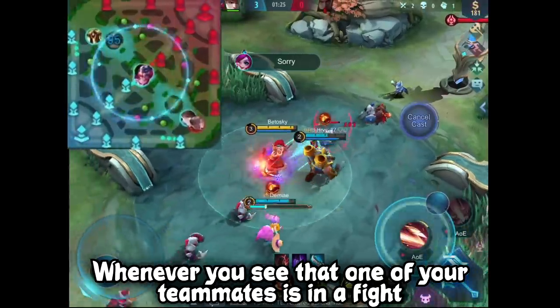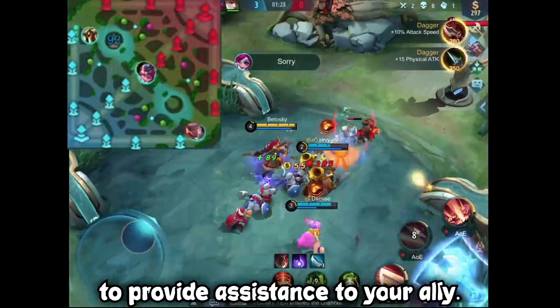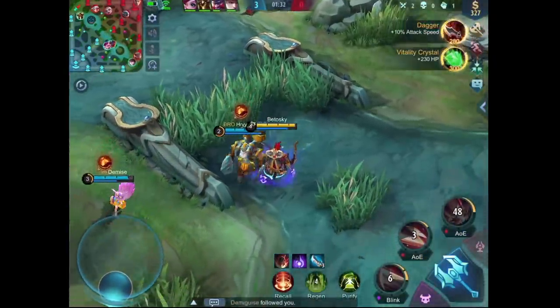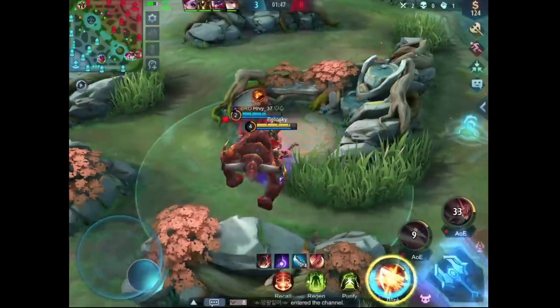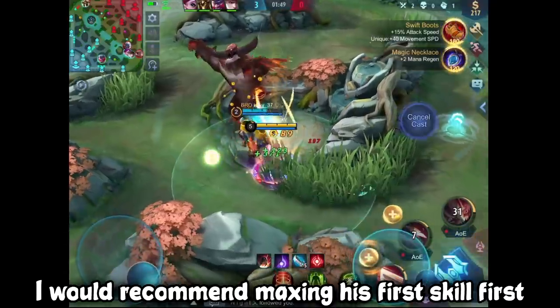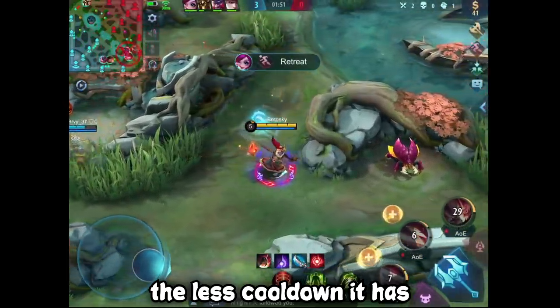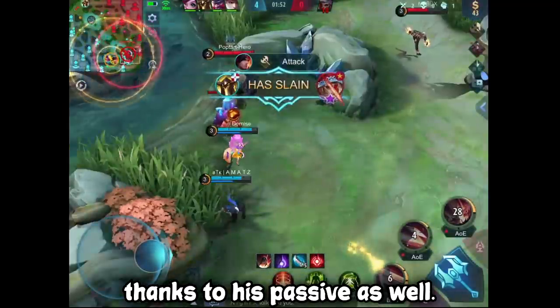Whenever you see that one of your teammates is in a fight, you can use his ultimate to provide assistance to your ally. I would recommend maxing his first skill first, because the higher the level, the less cooldown it has, which means you can spam it way more often thanks to his passive as well.